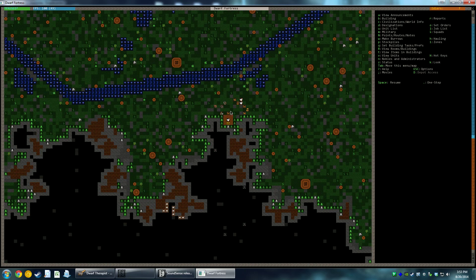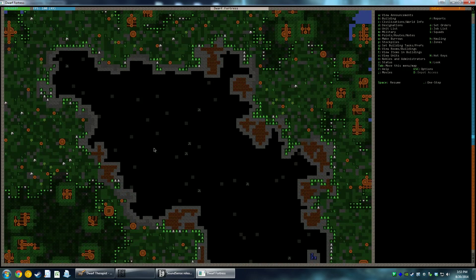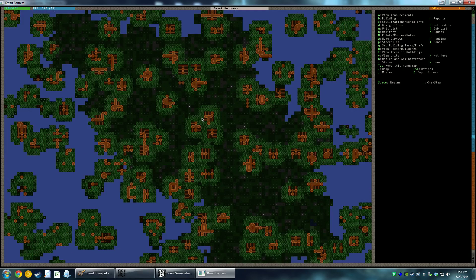We're nice and close to it. They'll only have to carry the items up about 4 Z levels, and we can create an entrance somewhere around here and then use this hill as the initial staging ground, and then we'll dig straight down. And it will be awesome.